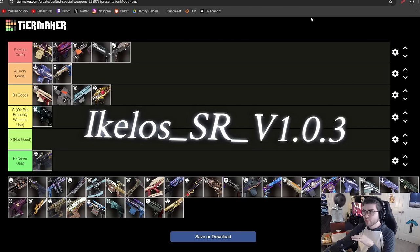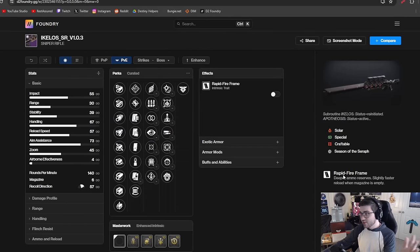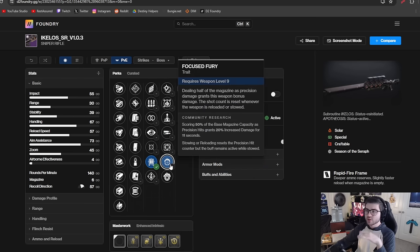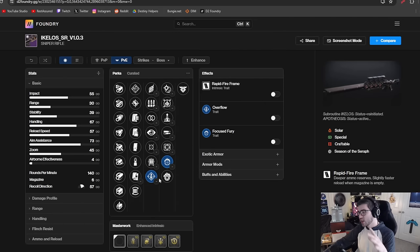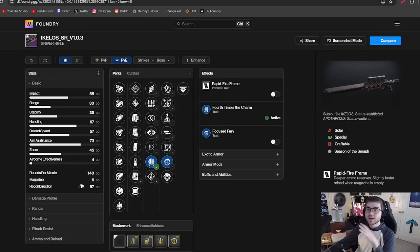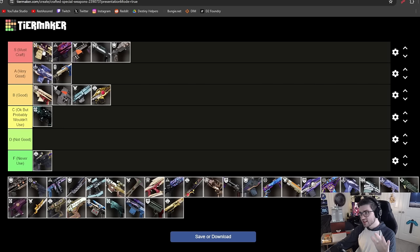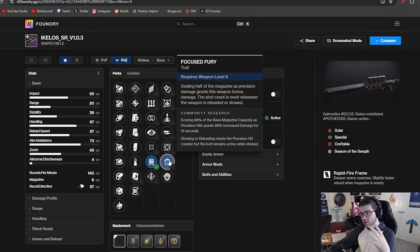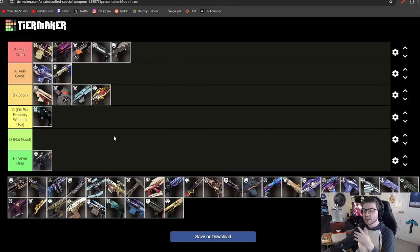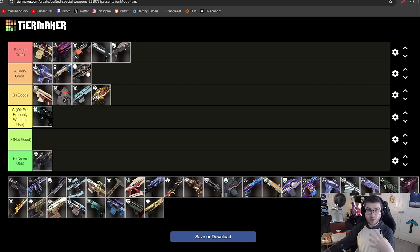The Ikelos Sniper is another rapid fire frame. For DPS you have Fourth Times a Charm and Focus Fury, plus High Impact Reserves and Overflow. Since it's not kinetic it does 15% less damage, so it can't go in S tier. But compared to Father's Sins, which had Triple Tap and Focus Fury, this one has Fourth Times a Charm and Focus Fury — arguably better. It's also solar, so it plays into Dragon's Breath and solo content builds. That's why it deserves A tier — very strong for a sniper, just not quite S.